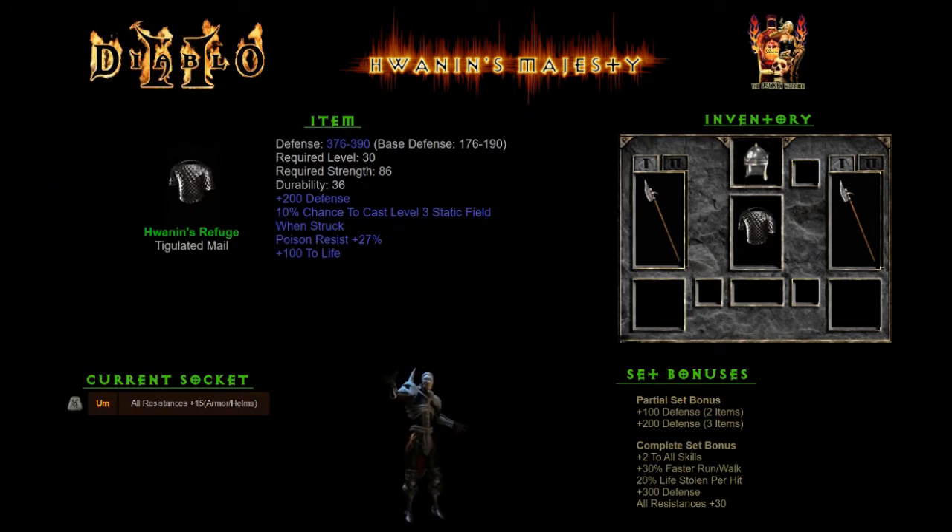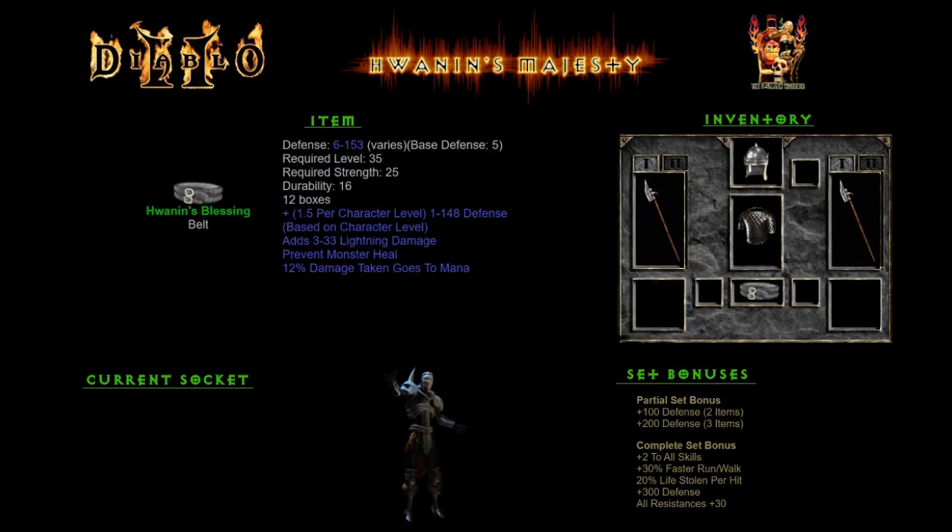Then we have the armor, the Refuge. Pretty cool — 10% chance to cast Static Field. I do like that, plus 100 life. And then the belt. The belt does give some defense bonus, but that is about it.